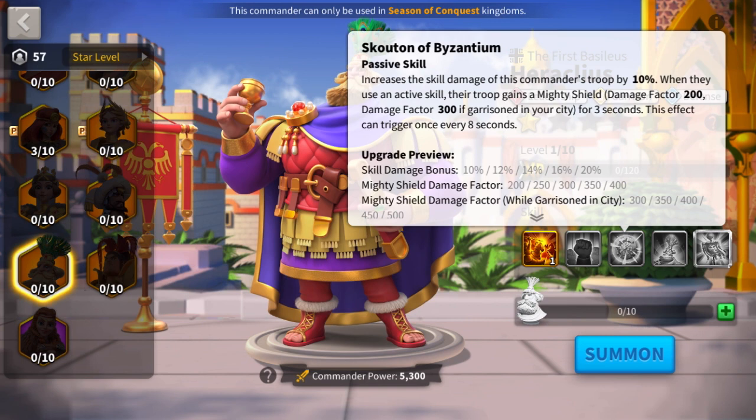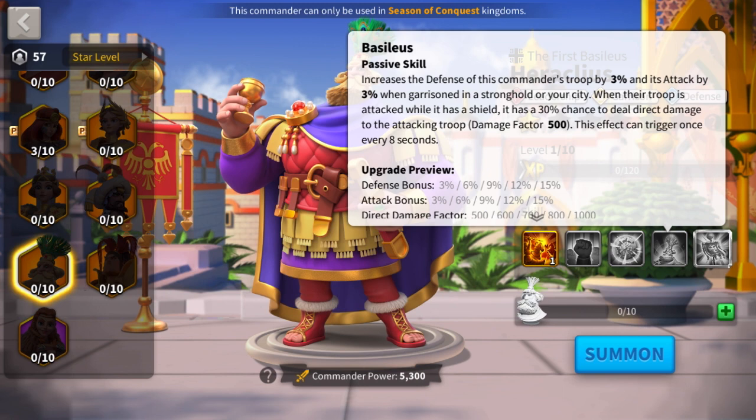His third skill increases skill damage by 20%. It's not up to standards on what the new commanders are doing nowadays, but it's still a decent amount either way. He also gets a second mighty shield when he uses an active skill — that would be 400 in a garrison or 500 if it's in your city. The takeaway is mainly that he increases skill damage by 20% in general, whether he's in a garrison or in the open field.